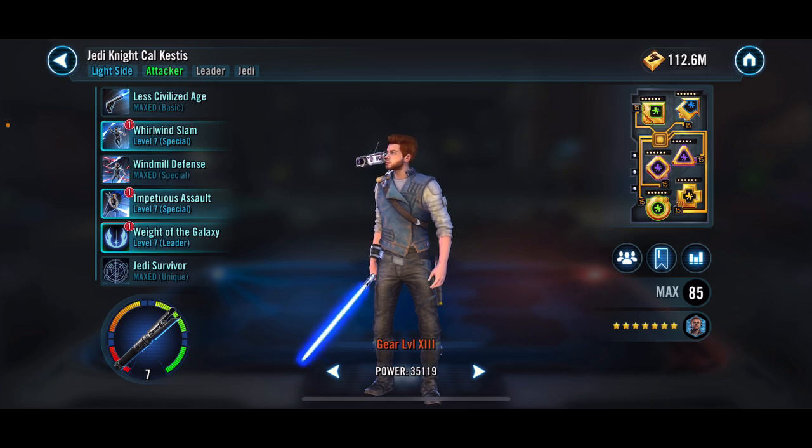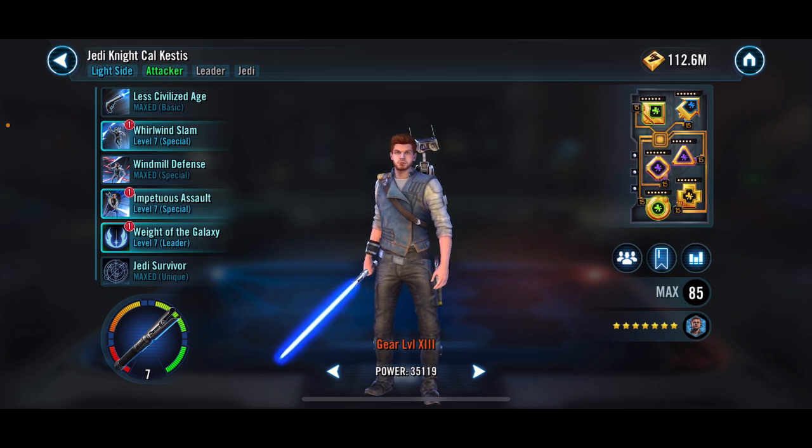Another unlock was Jedi Knight Cal. I took all his requirements to G12, and Jedi Knight Cal is pretty awesome — definitely happy to have him. I was able to win the special mission with him as well. I haven't given him any Omis; it doesn't seem necessary. Looking at rosters of mega guilds that do Zepho missions, only about 20% have Omis on him. I think even at Relic 7 with no Omis, it's doable.